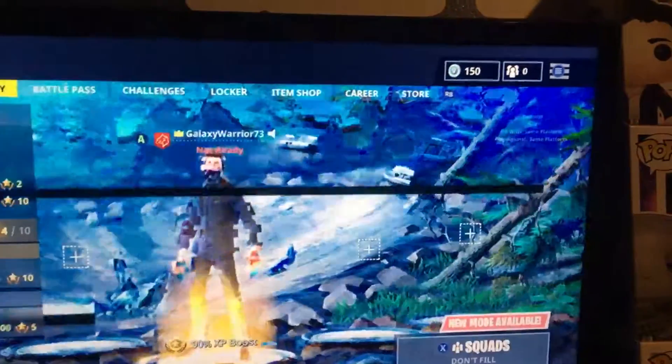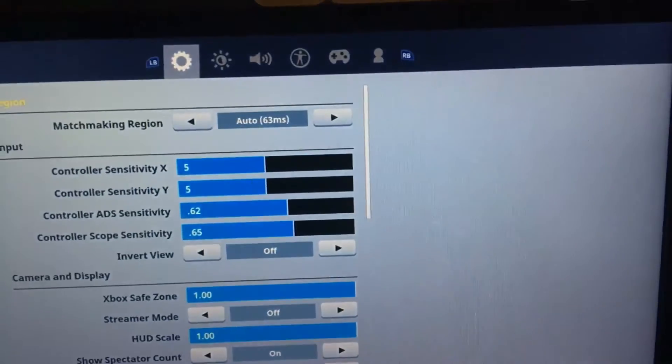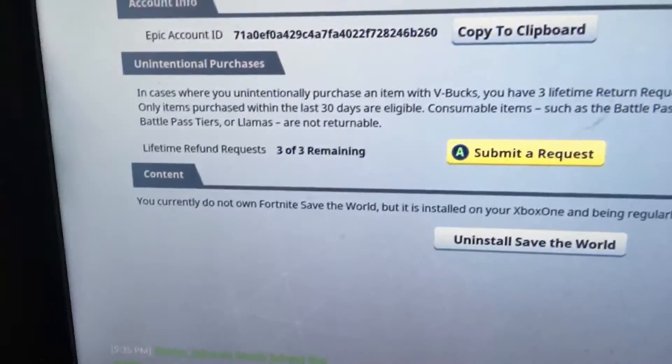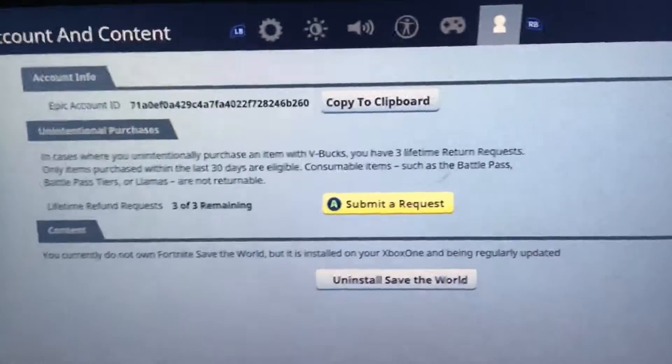So you just go over to your menu, then go to settings, and scroll all the way over to this page. There's a copy clipboard, submit a request. If you read it, it says you can do a lifetime refund request — three of three remaining — so you can refund three things ever.